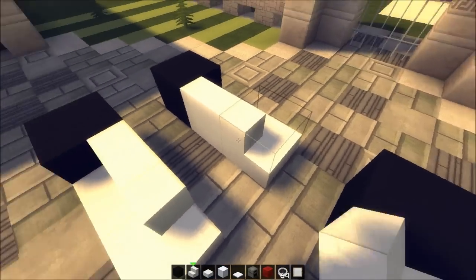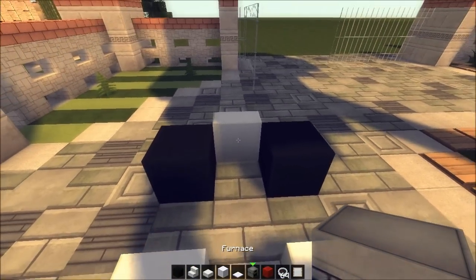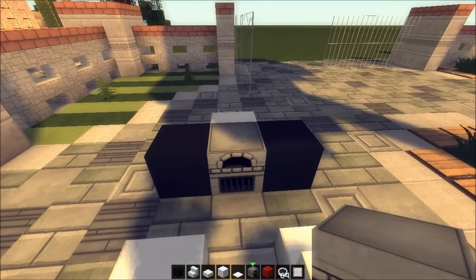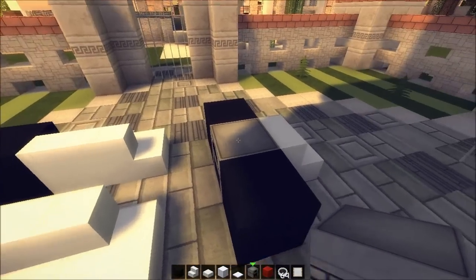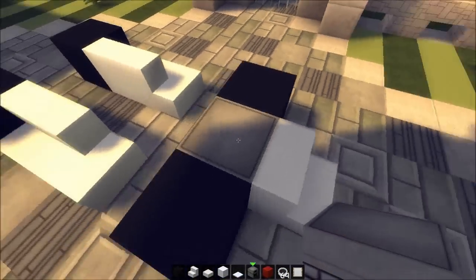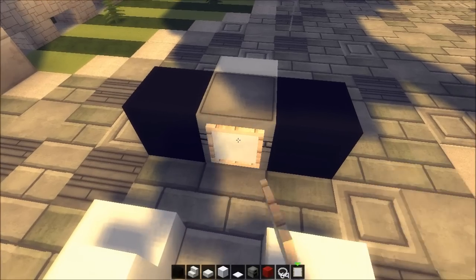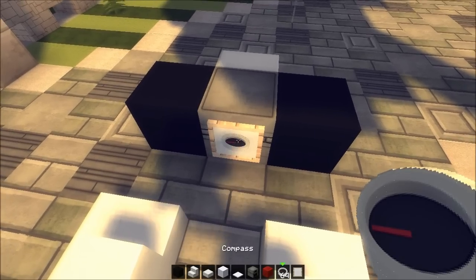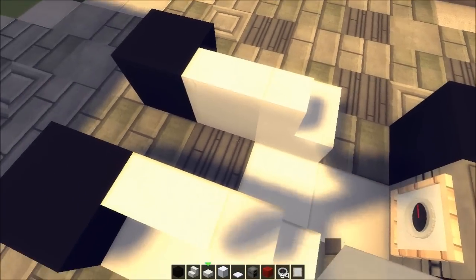Here we're gonna have a sitting area because this is gonna be a really sporty sports car. I'm gonna place a furnace which will act as an engine part. I know it doesn't look like an engine, but it's supposed to. I'm gonna place it this way — now we got that as the back side. This is gonna be the wheel, so I'm just gonna pop it in. There we go, and the floor here.